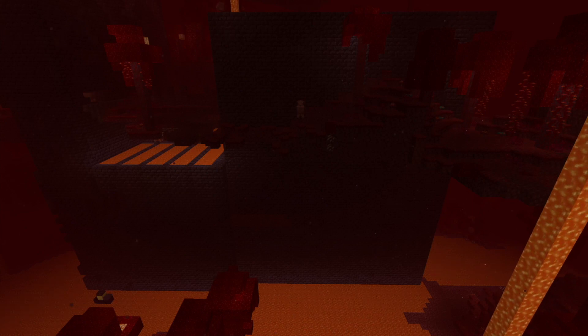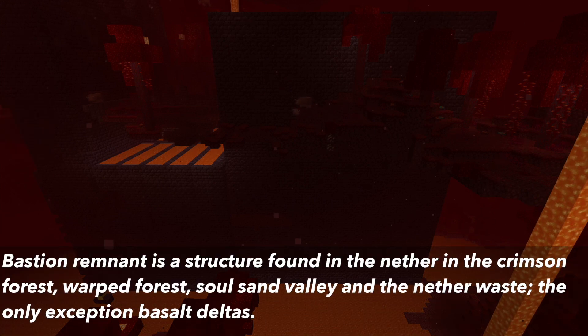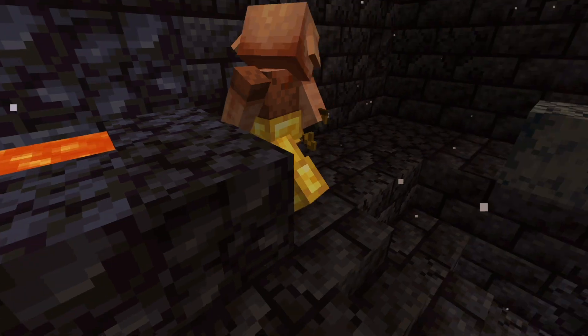Crying Obsidian can also be found in Bastion Remnants. This is a new structure added in the 20W16A snapshot that generates in the Nether Waste, Crimson Forest, Warped Forest, and the Soul Sand Valley in the Nether. It is occupied by Piglins, Hoglands, and Magma Cubes.